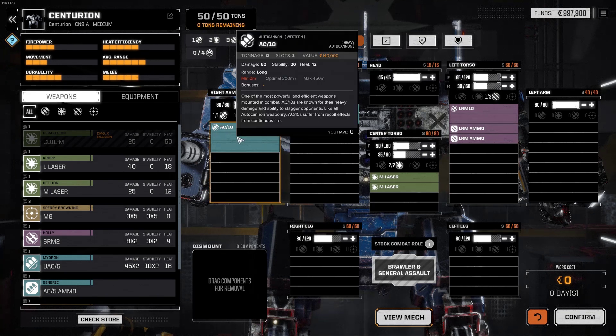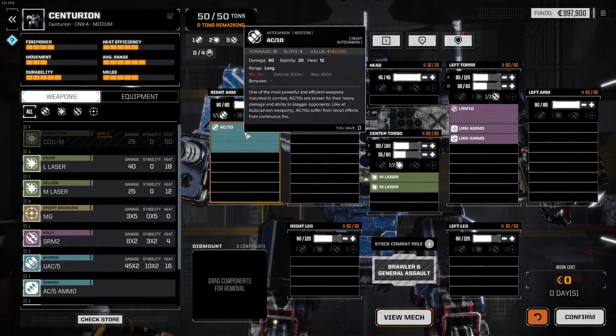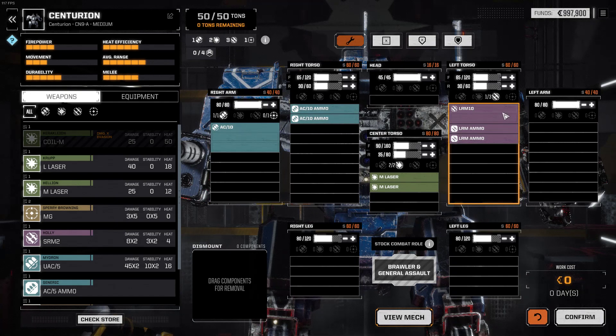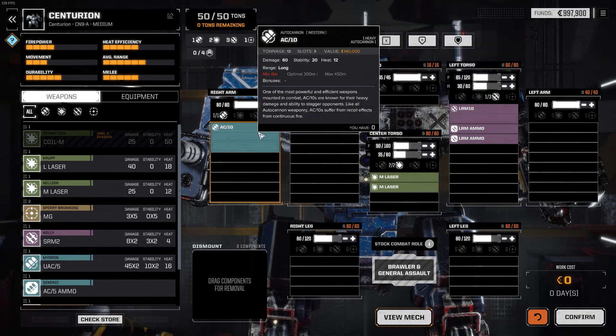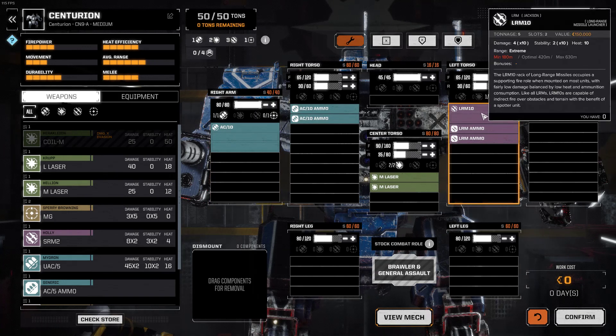The Centurion has an auto cannon. Ballistic weapons have a weaker damage-to-tonnage ratio, but they do have knockdown or stability damage. The auto cannon does 60 damage and 20 stability damage, so it can knock people over, which is very valuable. The LRMs have some of the better ratios — this LRM here is 5 tons and can deal up to 20 stability damage, compared to the AC-10 at 12 tons for the same stability damage. You can also do indirect fire with LRMs, which I tend to prefer.